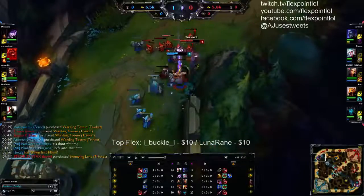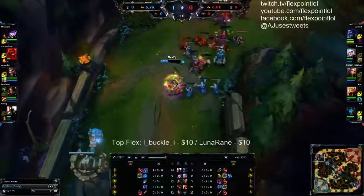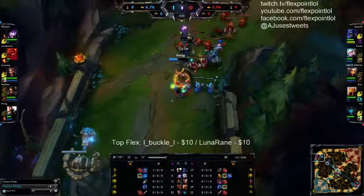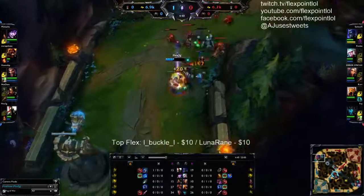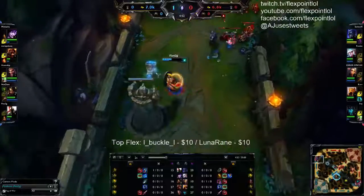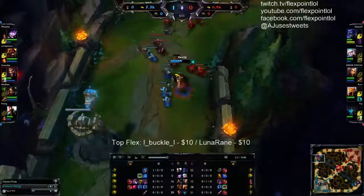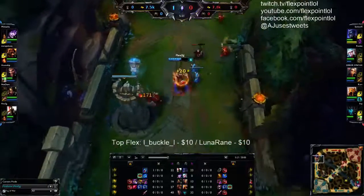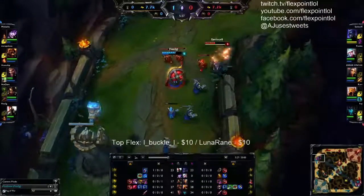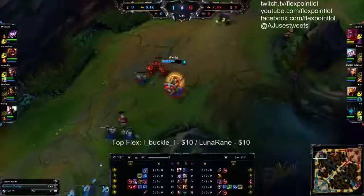I had double buffs so I wanted to go on the aggressive side. If you have double buffs in lane you have to go aggro — you have to chunk them as low as you can to take advantage of the buffs. I realized I should just spam my Q with blue buff, so that's exactly what I did. Remember I max E here — your way of harassing is just whenever Shen walks up to farm, you press E, just like that.